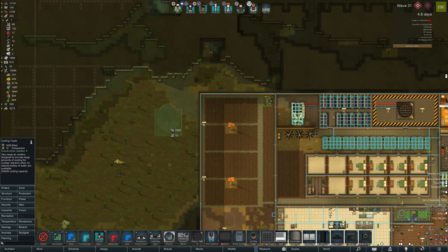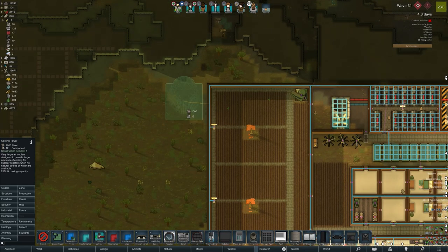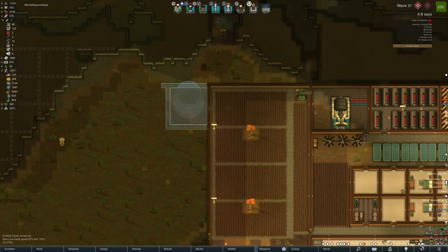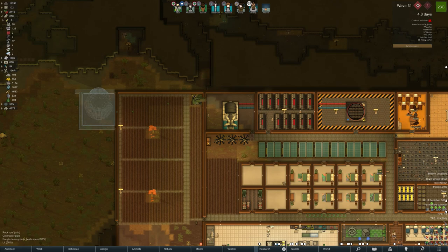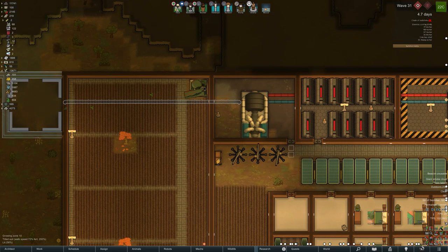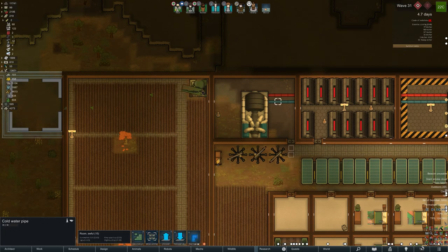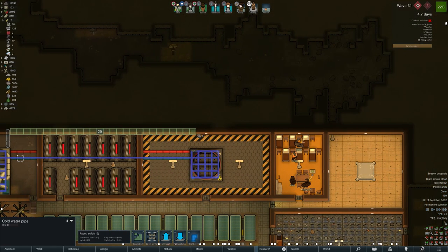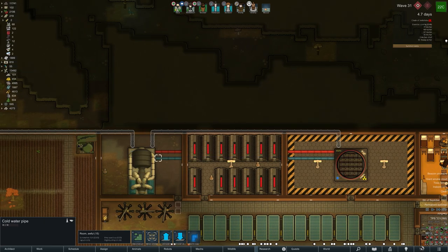Over to the nuclear power. The third item you're going to need is a cooling system. The first thing is obviously the nuclear reactor itself — that's the room where the fuel rods go. The second item is the turbine, on the right hand side with red and blue pipes going into it — that turns heat from the nuclear reactor into electricity. Finally you need a cooling system, whether that be the cooling tower, which is a giant chimney like you see in power plants, or a water pump. The water pump needs moving water, and I have none on the map, so I don't have a choice.